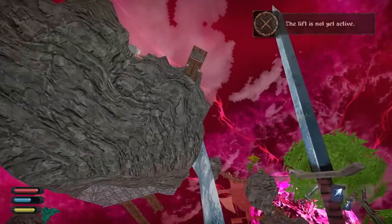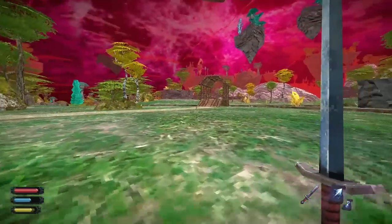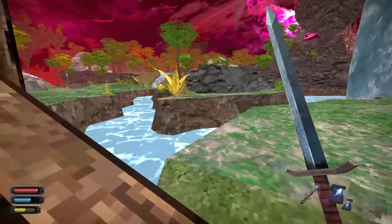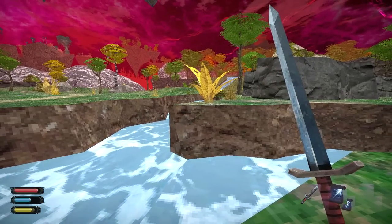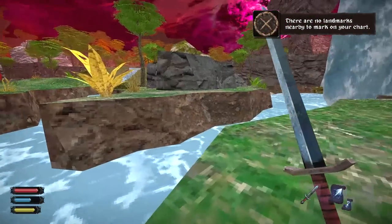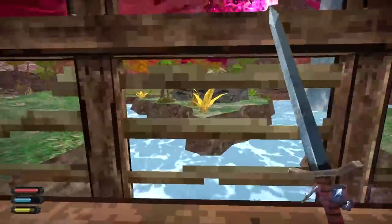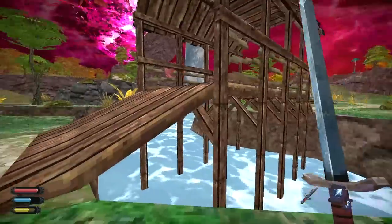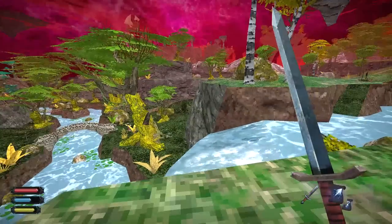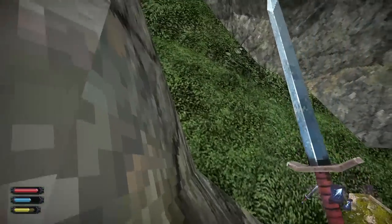The lift is not yet active — that's just another path to the city where there are shops, guards, quests, and bounty notices. Oh, this is the spot where the river forks! Let's do our cartography. 'There are no landmarks nearby to mark on your chart' — are you sure? Because the river is definitely forking right here, like forking super hard. I couldn't find any spot there to actually do any cartography.